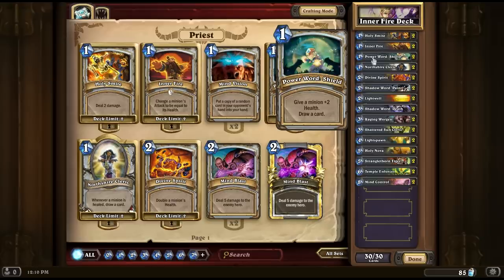Next up, Power Word Shield — give a minion plus two health and draw a card. This is great value: you're playing a card for one mana to get a card back, so you've pretty much got solid value there already, and you're also giving a minion plus two health. Really good value out of that.